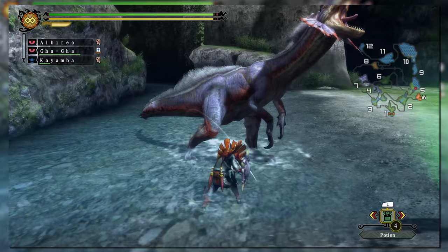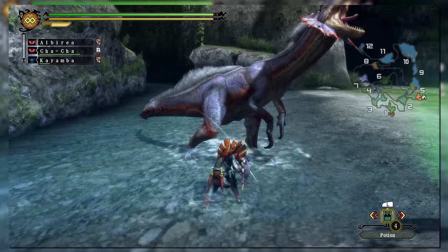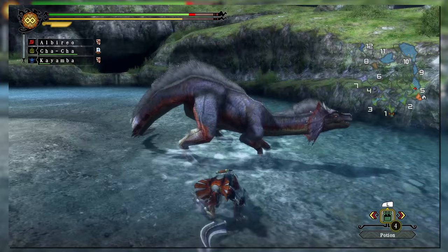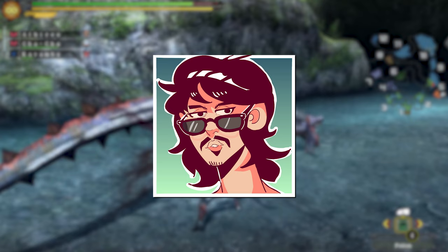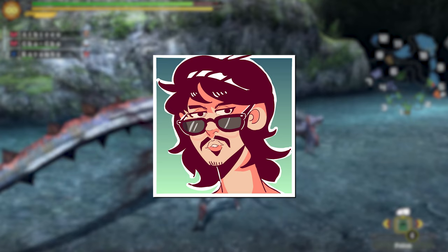These two triple slash combos can be woven together to perform a variety of combos depending on preference or situation. For example, during the Triangle attack you can begin the Circle combo, but you can't start the Circle combo and mix in the Triangle combo at the same time. These changes carried over from Portable Third into Three Ultimate, which outside of water combat didn't add much to the sword and shield formula.